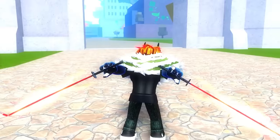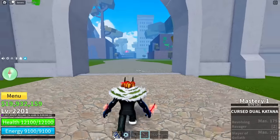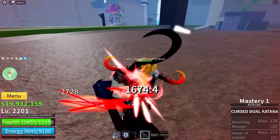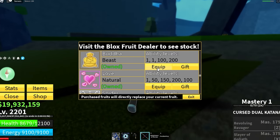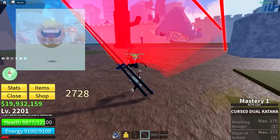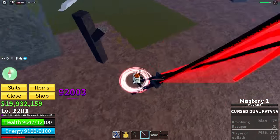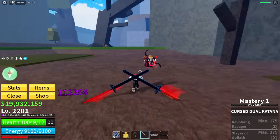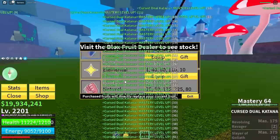Look at them, they're so cool! Now I just need to get 375 mastery to get both moves. The first victim of my cursed swords is Captain Elephant. The damage is actually going crazy — I like it. If I combine this with the Buddha fruit, then we can get a giant cursed dual katana. Yes! This took so many hours of grinding — it took literally two parts to do this. But we're at the final stretch, we just need to get these last two moves, and to do that we're going to keep fighting bosses.